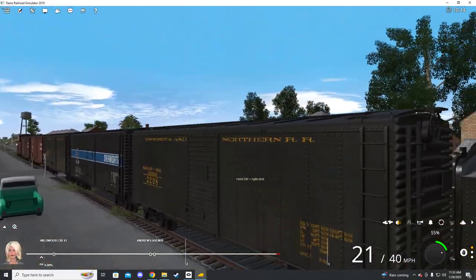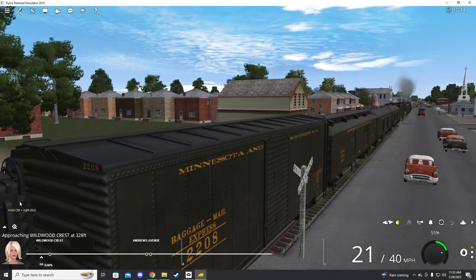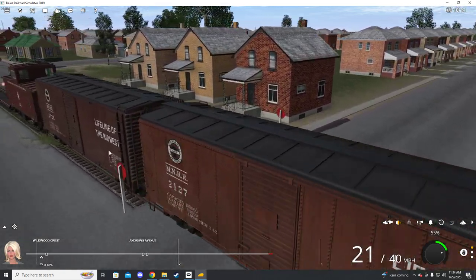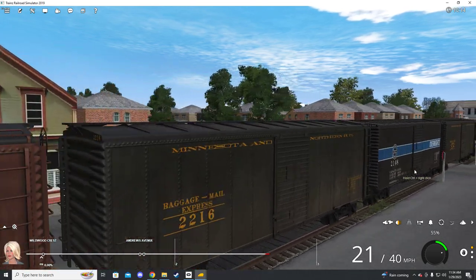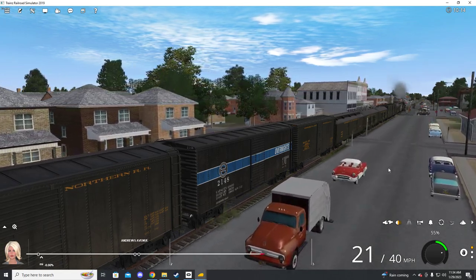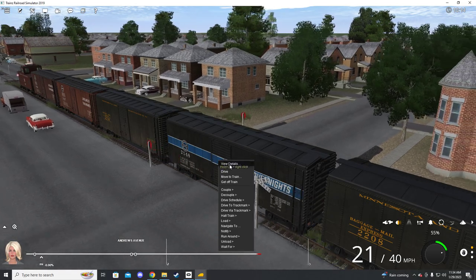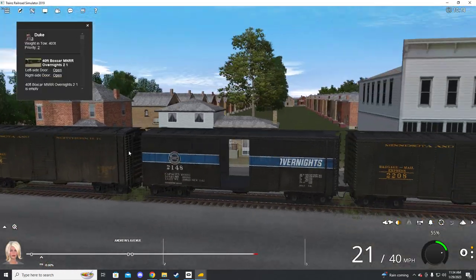I believe these are the only cars that come with the locomotive. These boxcars in the back are part of the freeware pack that is used for the consist — and the doors open on these too, so pretty neat.